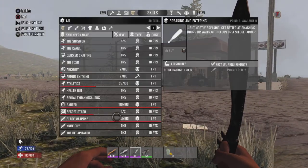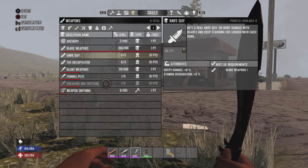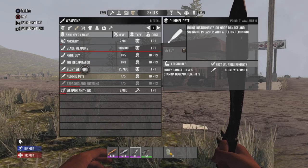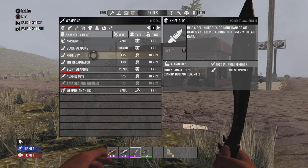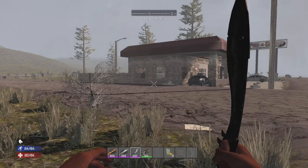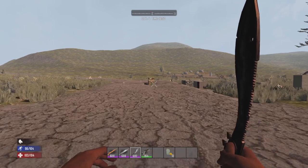The thing with blade weapons is they have two skills that help their damage. You can get the Knife Guy skill, which like Pummel Pete gives you 11.3% damage and makes you use 10% less stamina. But you also have the Decapitator, which will give you a 5% chance per rank to blow off a limb or the head. So if you're really into that, you go for that.